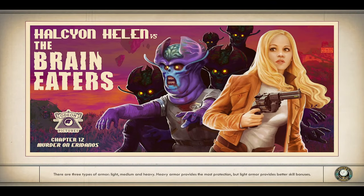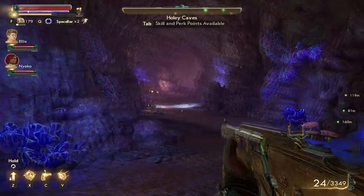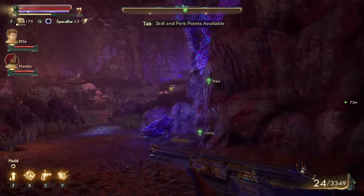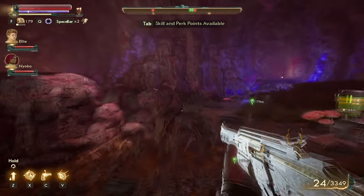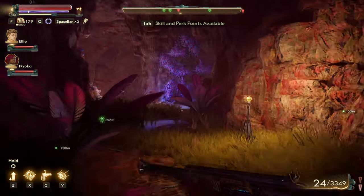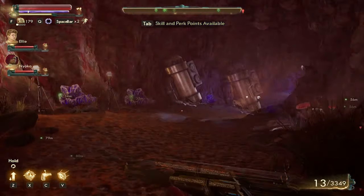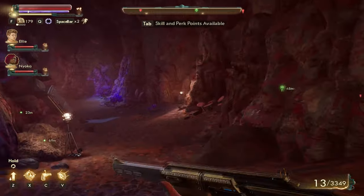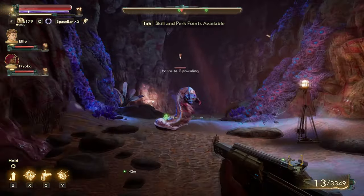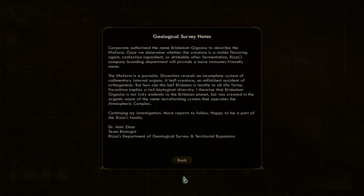Then you'll be heading over inside the Holy Caves. Once inside, you'll be facing against a bunch of monsters, and you'll need to get three geological survey data to bring back to him. We're going to go through the entire cave network to get that data. Here is the first one.